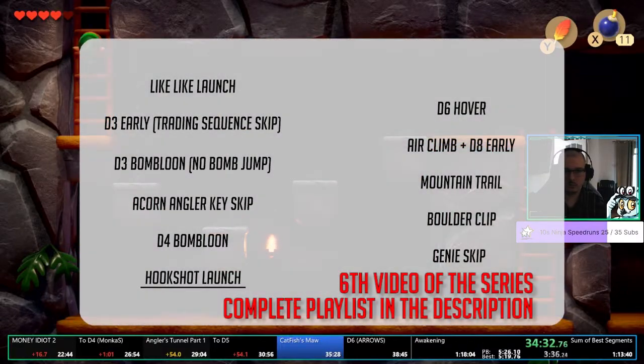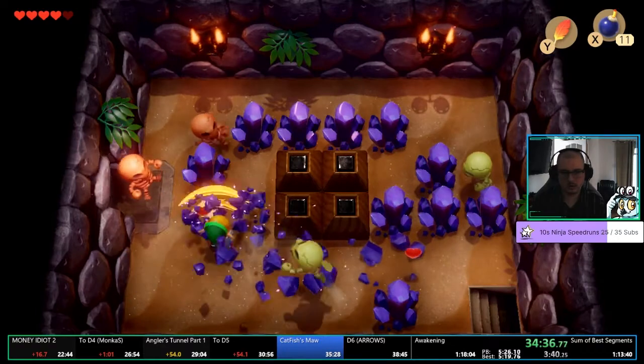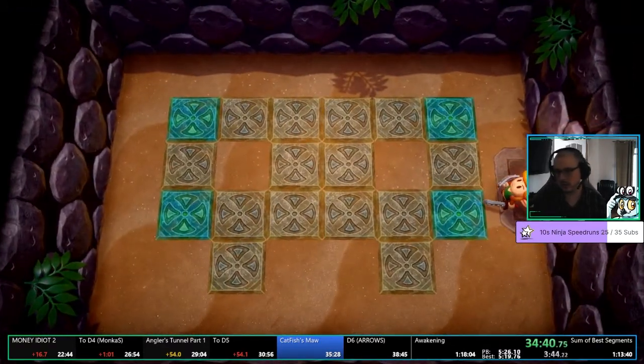Now that we have the flipper in hand — or in feet I should say — let's cover the hookshot launch. This trick will allow us to skip Slimeeal, one of the most RNG bosses.